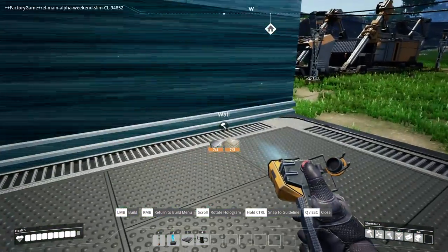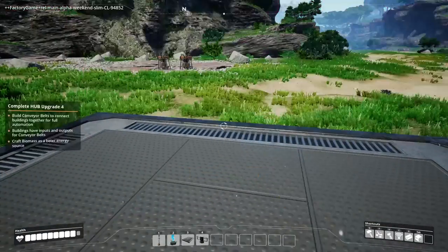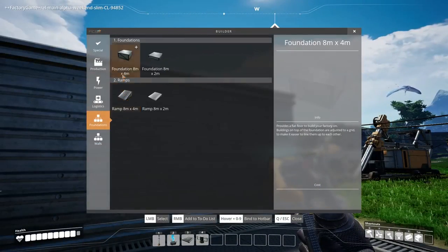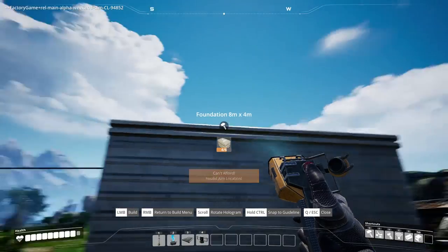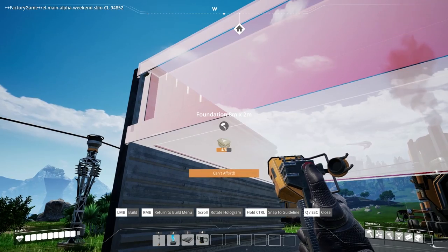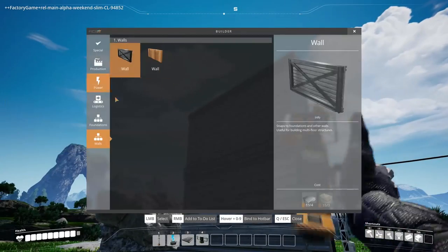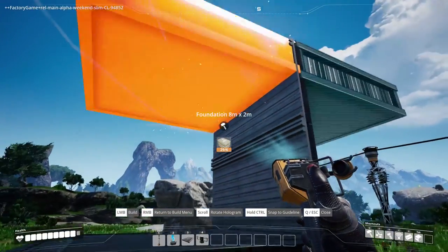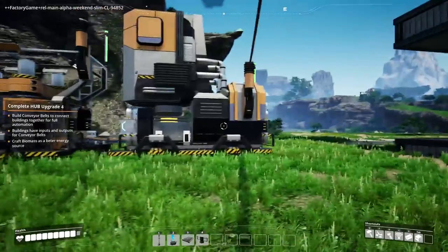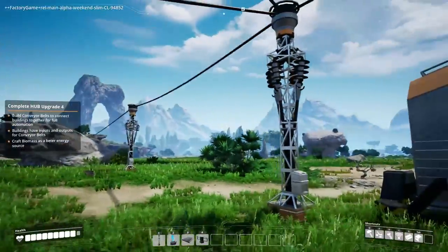My main thing is I want to build up — I want my factory to go into the sky. Apparently making tall buildings takes a lot of stuff, so we're going to have to really automate a lot. You just attach to the wall, and if we make the wall a little taller we can just add on floors like it's nobody's business. These two simple concepts — conveyor belts and floors — will make our epic factory.